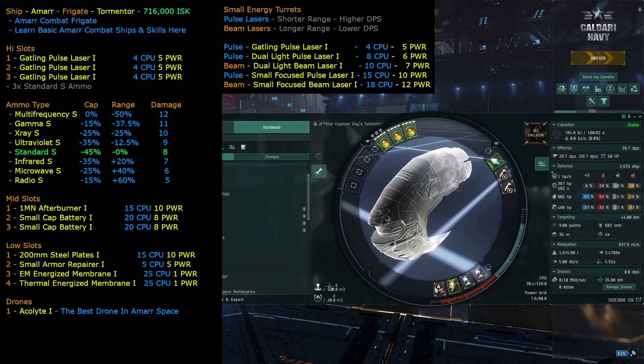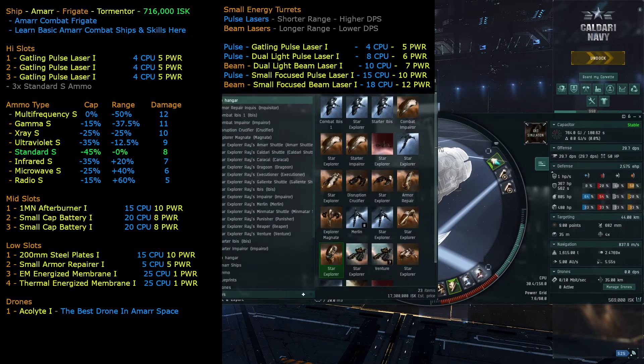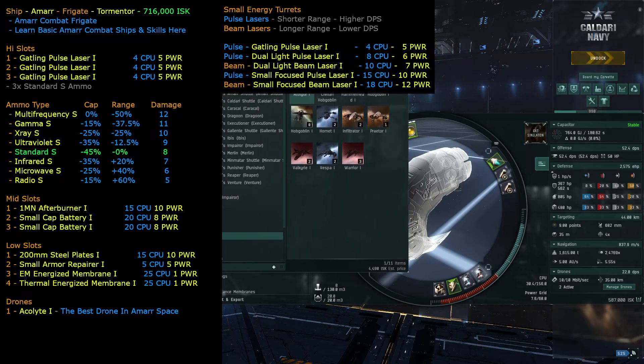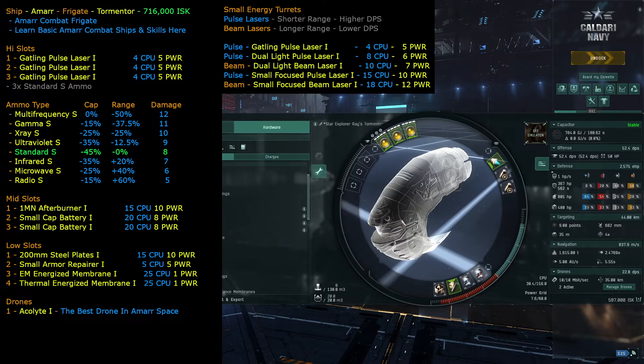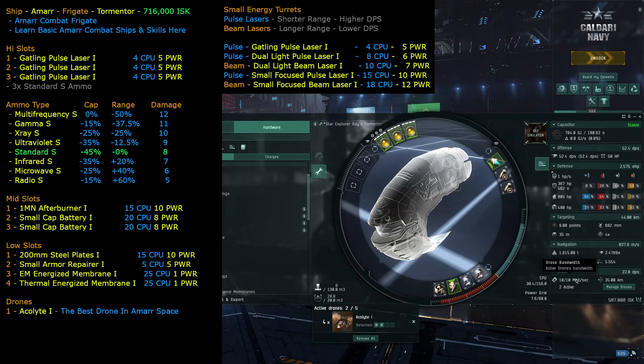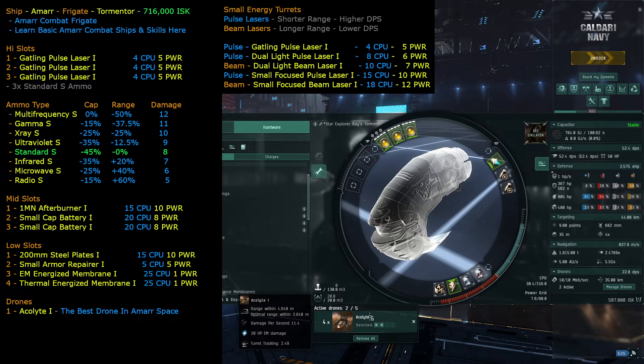We also need drones. Adding Acolyte drones — those are 29.7 DPS each. You can fit four drones but can only send two at once, because each drone takes 5 megabits of bandwidth and the ship has 10 megabits total. The extra drones are spares in case the active ones get destroyed.